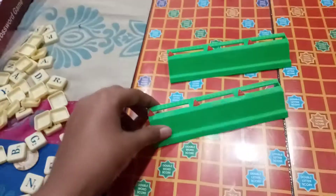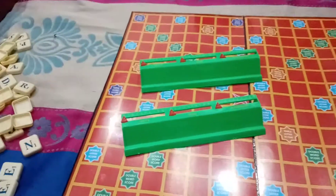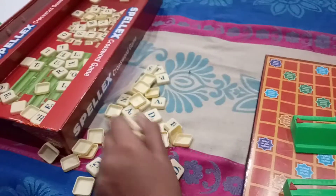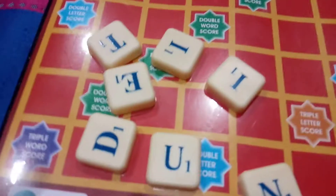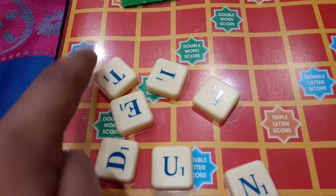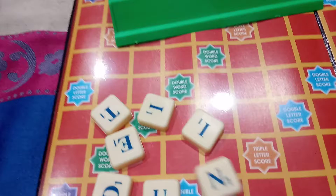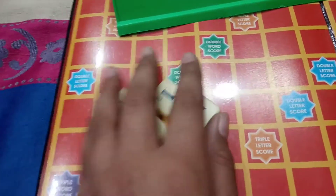What will I do? One board will be for my friend and one for me. Now I'll make my friend close his eyes and make him choose seven of these blocks. For example, he chooses these bricks — one, two, three, four, five, six, seven. This is a rule that only seven bricks should be chosen by each player.